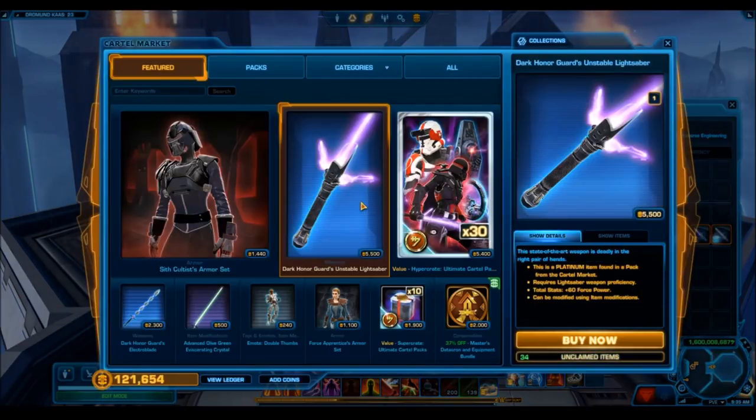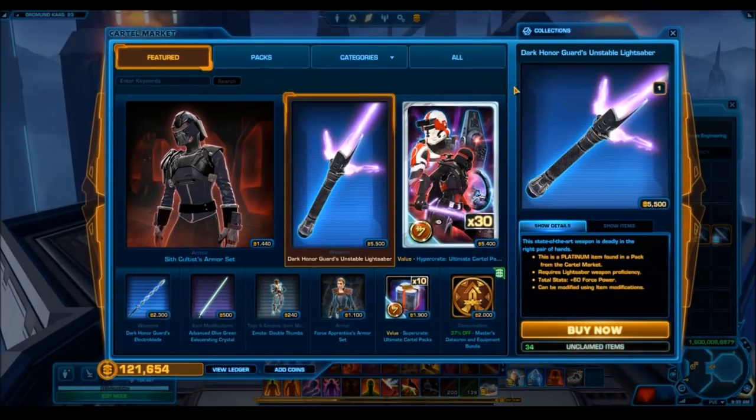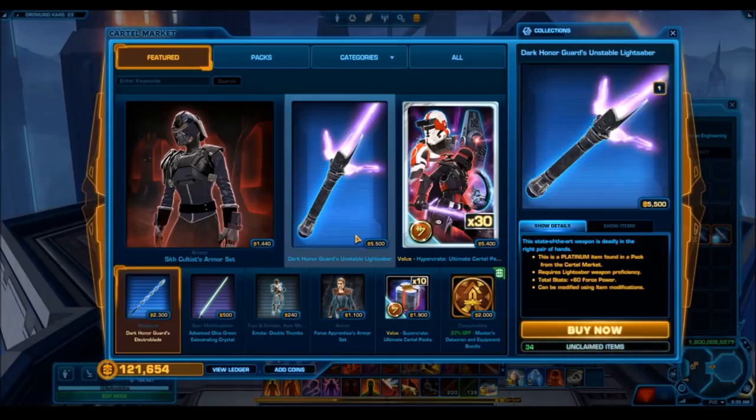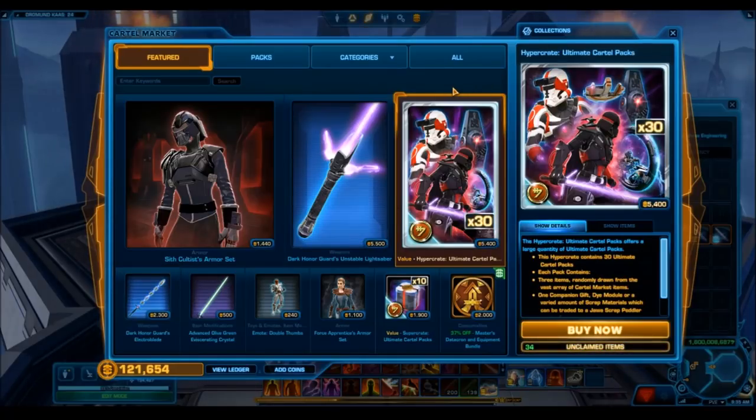Everything is up for direct sale except for the cybernetic varactyl - for some reason that hasn't been put up. I don't even know if it drops out of the pack, but maybe we'll get it out of this one. The Dark Honor Guard's Electroblade is actually 2300 cartel coins. So even though it's a platinum item it's pretty cheap. Whoever did the pricing recognized it was not going to be as desirable as the other platinum stuff, so they decided to make it a lot cheaper - smart decision.